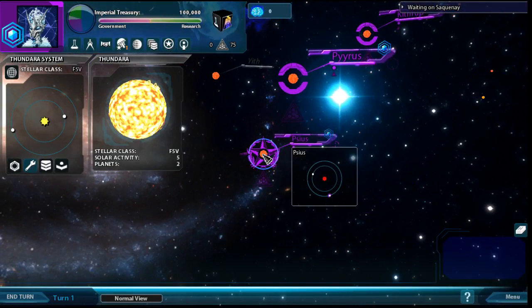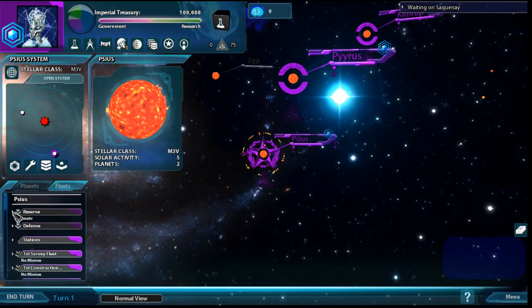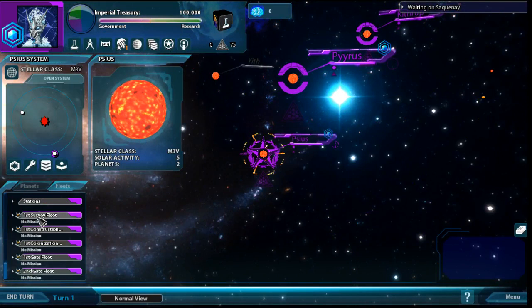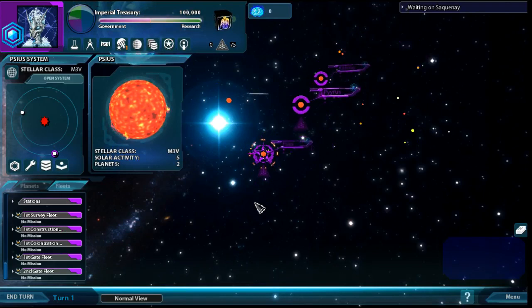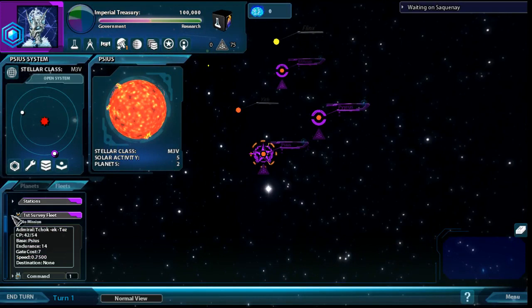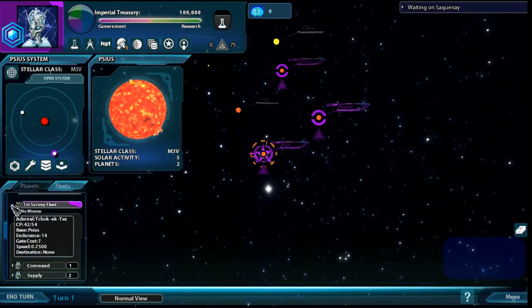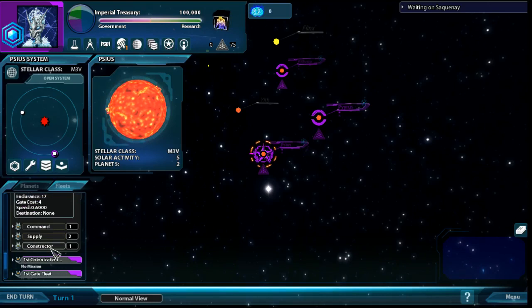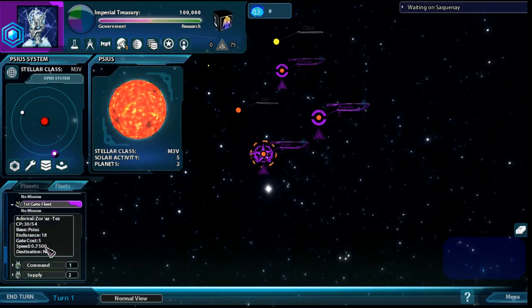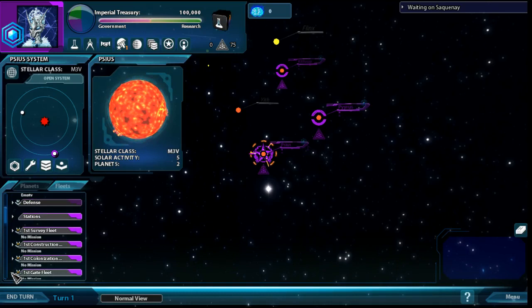Let's look at our fleets. Every system has a reserve, which is just ships not in a fleet but parked in that system. Hivers start with many more fleets than the other races, maybe to make up for their slow start. We start with a survey fleet with a command ship, supply, and a couple of fighting ships; a colonization fleet; a construction fleet with a constructor to build stations; and a couple of gate fleets with gate ships.